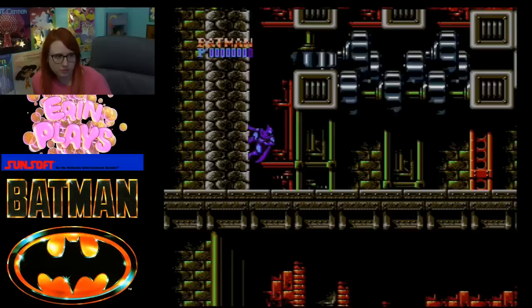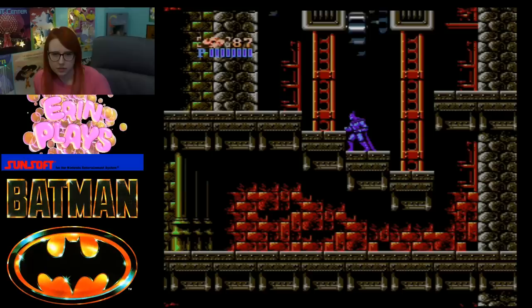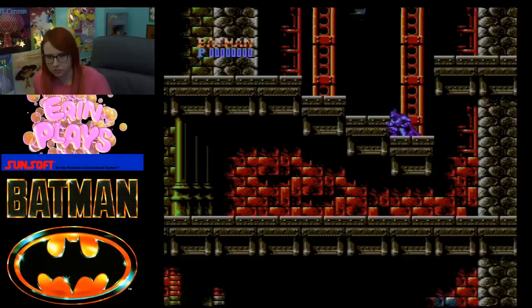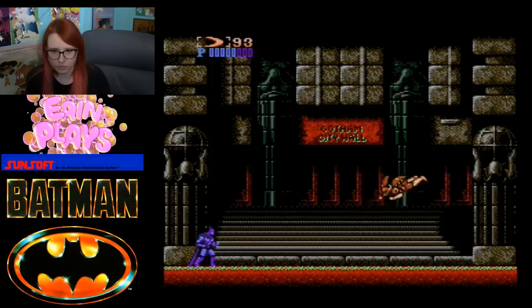Another cool trick to keep in mind, especially during the final stage, is learning when and how you can despawn certain enemies. This only easily works in a few places, like with the flamethrower dude and one of the reachy armbots. All you gotta do is run up to the sprite, see it on screen, then run back a bit. And once you go up to it again — poof! It's gone!